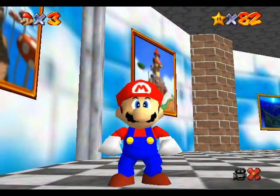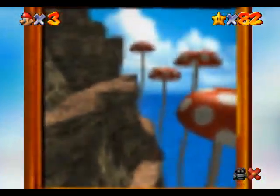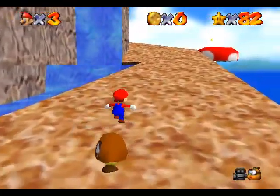By the way, you may notice the other stages' paintings — you can't actually enter them. That'd be cool if it was kind of a shortcut to go back, like all the old paintings are just here. That'd be funny if you could die in those. Star 2: Mystery of the Monkey Cage, which is essentially the same thing, but I'm gonna climb around in a different way this time.